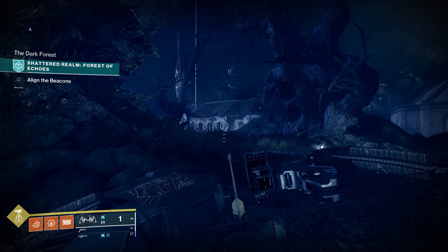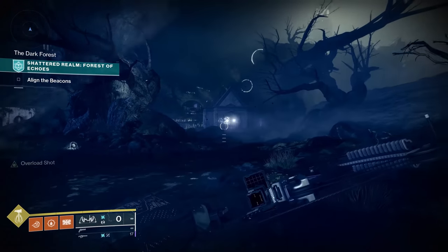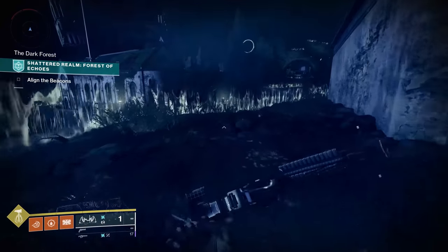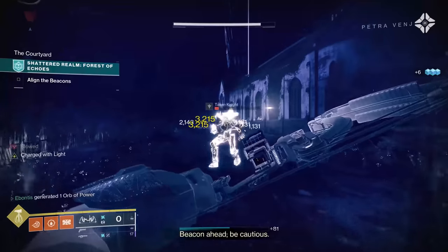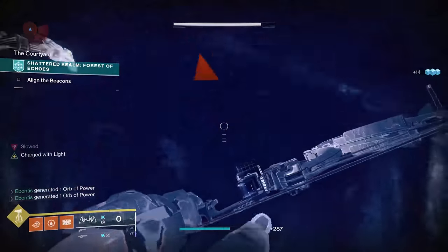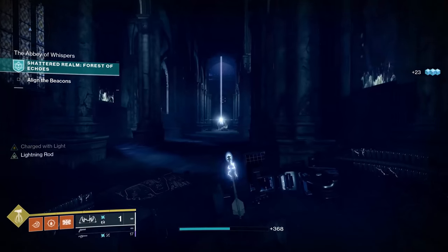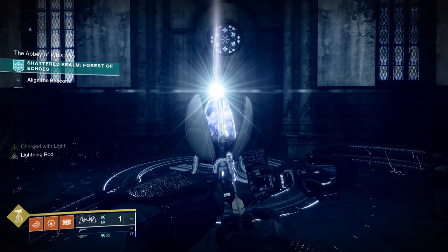From here we need to go into the church, align the beacon, and go through the waves of ads. This little building — almost like a small church or tomb — we're going to use this as a point of reference. I'll head inside and clear out the ads. You are slowed when you're in this field — you can't jump, you can't run. Just run up to the beacon and activate it. This first beacon is going to have an unstoppable champion, so make sure you've got something unstoppable with you.